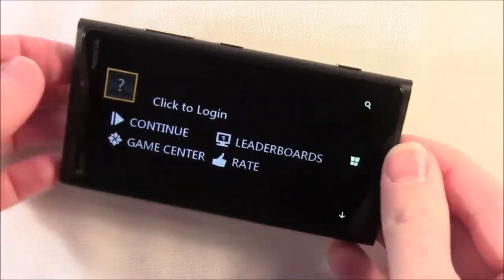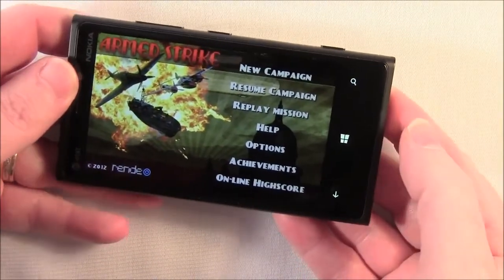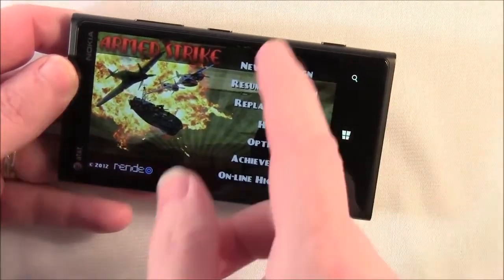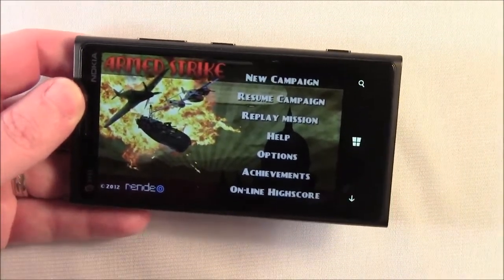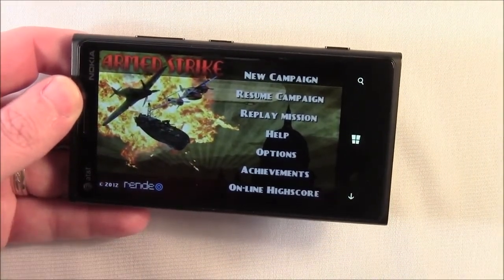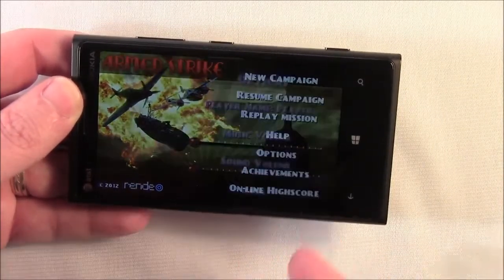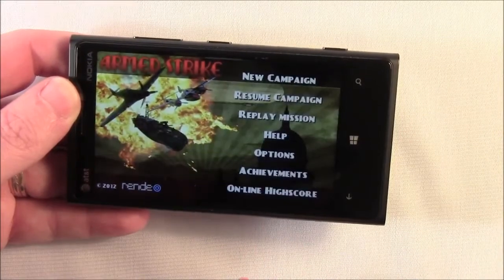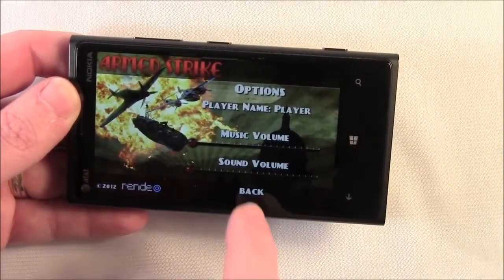If you don't have an OpenX account, just hit continue — it'll take you to the main menu. The main menu for Armed Strike has options to start a new campaign, resume a campaign that you've had to stop in the middle of, replay different missions, help screens, options for sound and music on and off, and you can customize your player name for the online leaderboard.